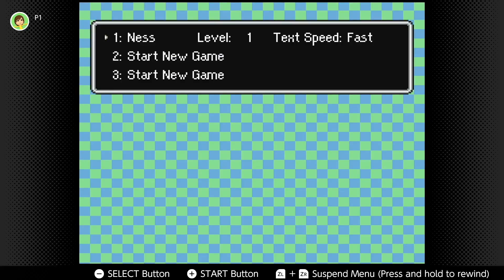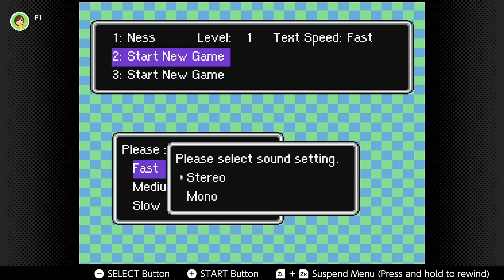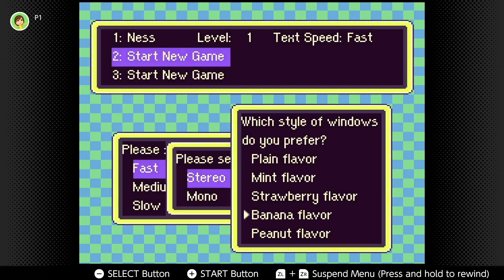Quick note: this can be done at any point, but it is highly recommended that you do this on a fresh save file, as getting back to where you were in the story can be quite a pain. With that out of the way, I'm going to quickly show you all of the steps, then show me doing the entire process in real time.